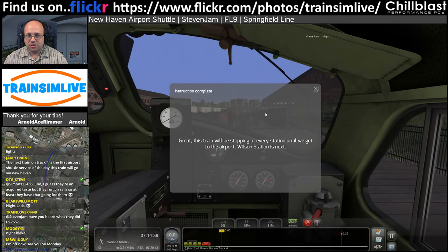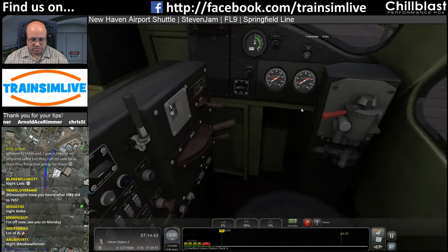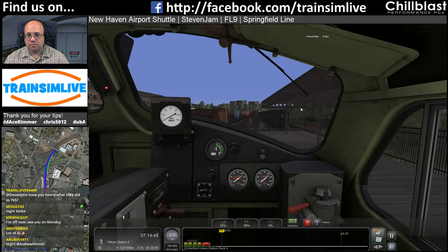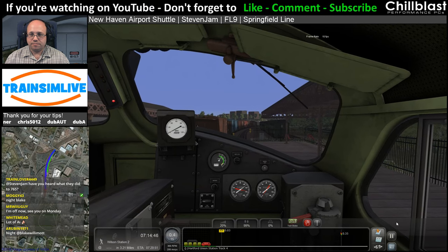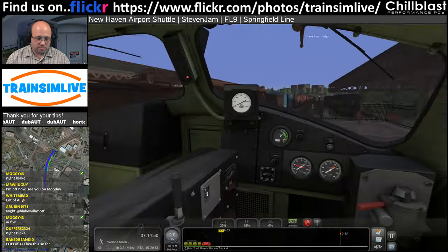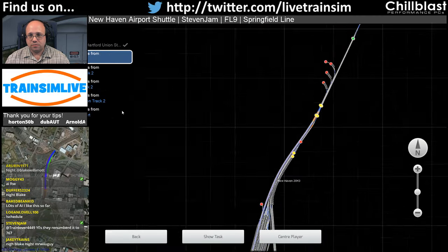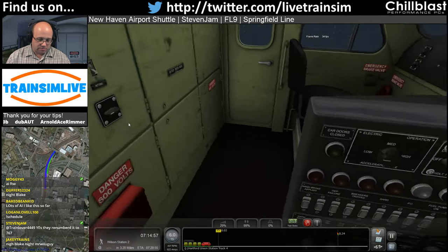This train will be stopping at every station until we get to the airport. Wilson Station is next. I'm going to make a wild assumption it's going forwards - appears that was a fair assumption.